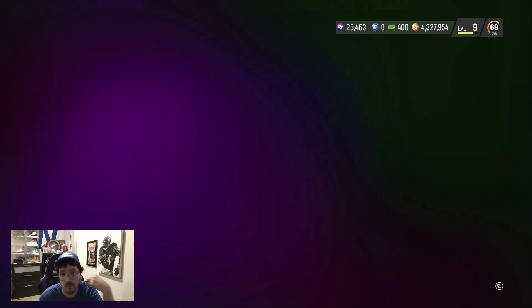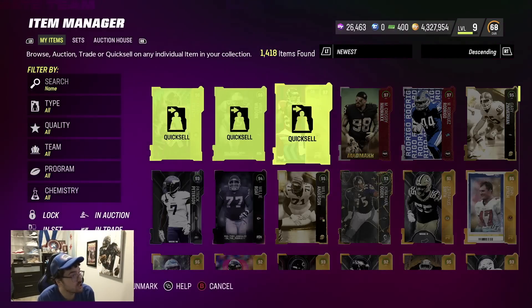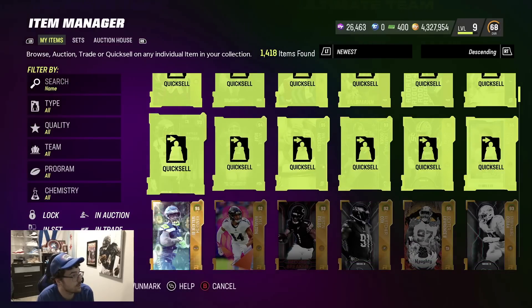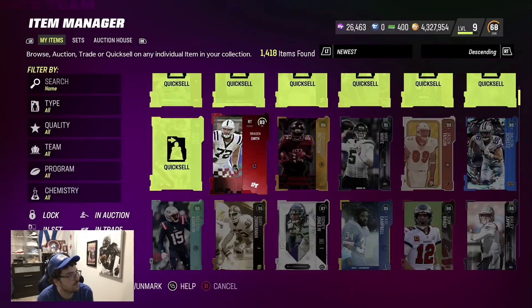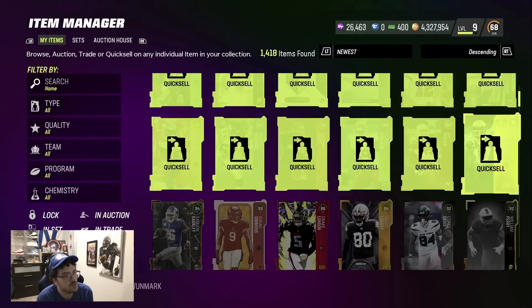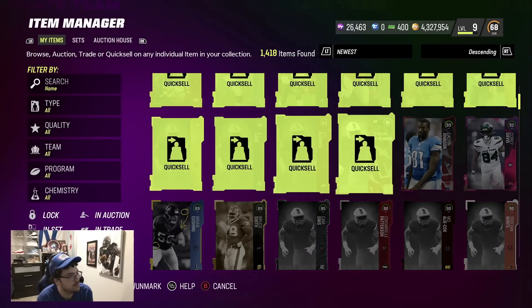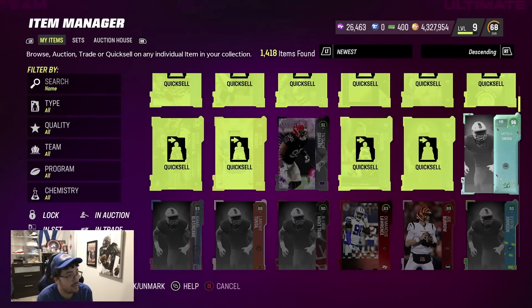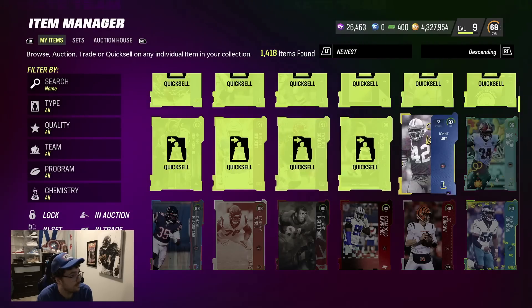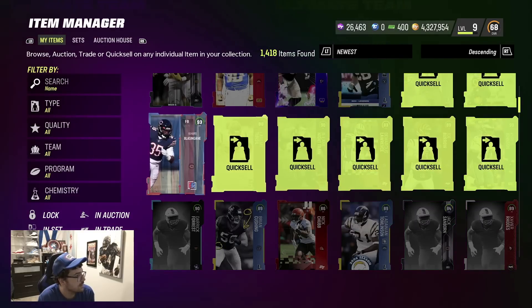Be smart — do not open these bundles for whatever reason. Do not open them. I can tell you right here right now we just lost so many coins on this. I'm gonna quick sell every single one of these. I've had openings where I got two 99s in one bundle and still did not profit, so there is no reason you guys should be opening these bundles. They are literally here to steal our coins — that's plain and simple. 3.37 million — that's literally gonna be the majority of our opening right there.